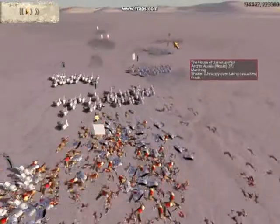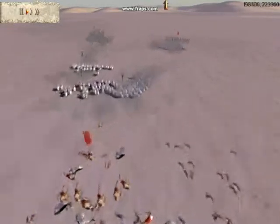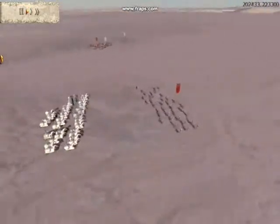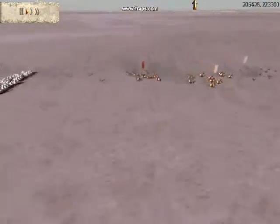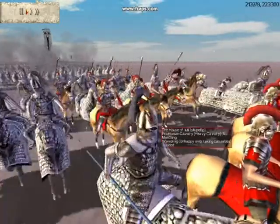Good game to my opponent. His name is Stoop Flip — good game to him, well played. It was a lot of fun. Really, it's hard to counter a cataphract rush — it can be really difficult. Last couple of Romans here... and there they go. They all die.